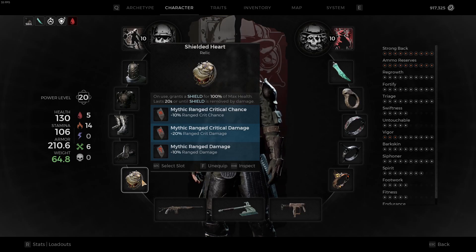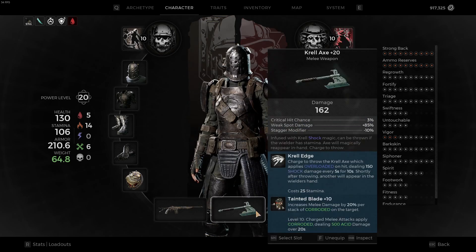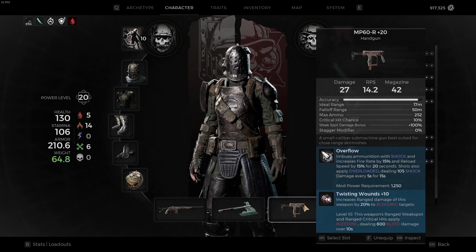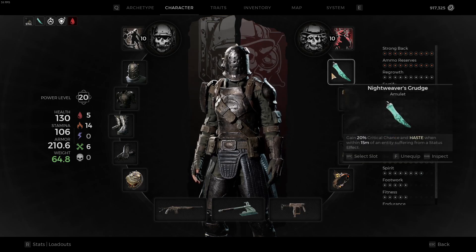We're rocking range critical chance, range critical damage, and range damage relics. Then we have Blood MA with Corrosive Rounds and Momentum, the Krill Axe with Tainted Blade just for another corrosive stack if you want it, and the MP60 with Overflow and Twisting Wounds for more DOT damage. You can run whatever you want — trust me, this build, you're great.